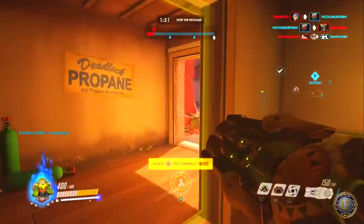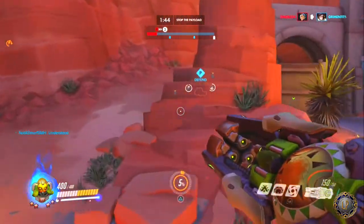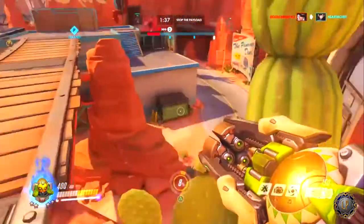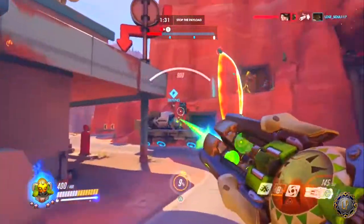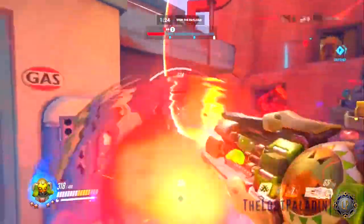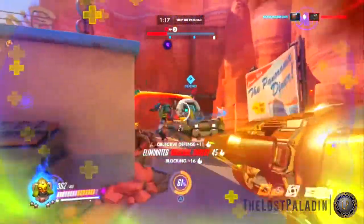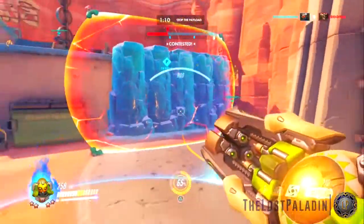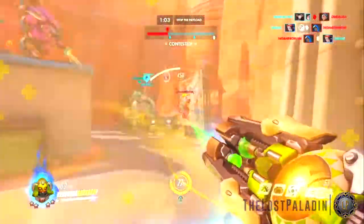Finally, her ultimate ability is called Supercharger. Orisa deploys a device to increase damage inflicted by allies within her line of sight. The device has 200 health, provides a 50% damage boost, covers a 25 meter radius, has a casting time of 1 second, lasts 15 seconds, and costs 1680 ultimate points. Orisa passively generates 1% ultimate charge every 3.36 seconds. Enemy barriers break line of sight. The effect lingers for 1 second if line of sight is broken or a player is out of range, and it can be hacked by Sombra, disabling it for 10 seconds.